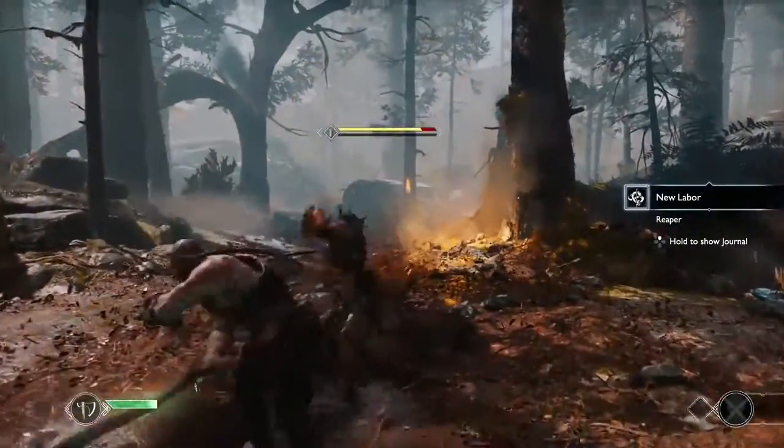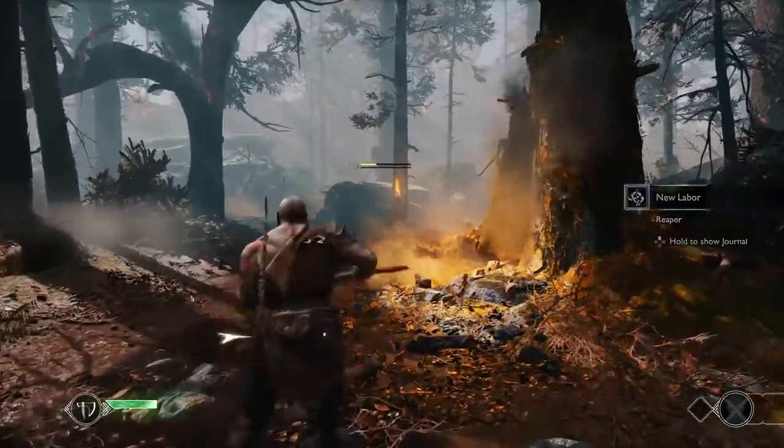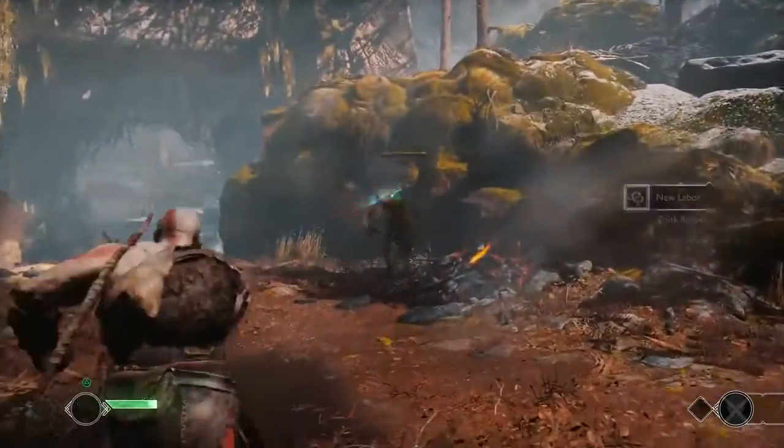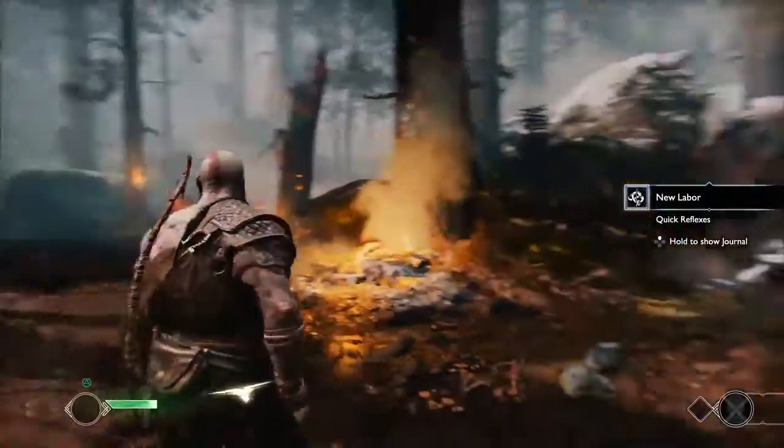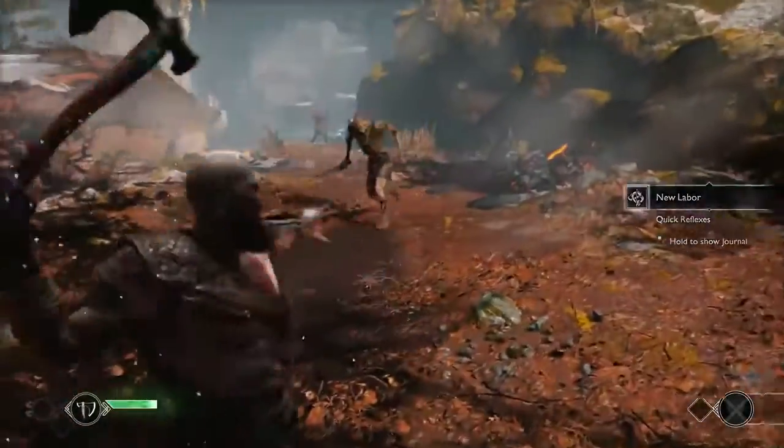And here we have a parry — you still got that classic action from God of War. This axe, this Leviathan axe — there it is, that's rad. So cool, just throwing it back and forth and recalling it. You can look at that, tripping enemies.